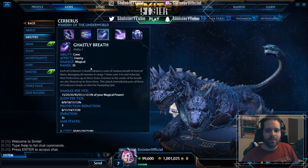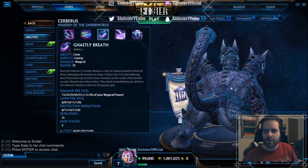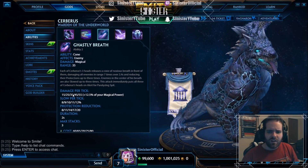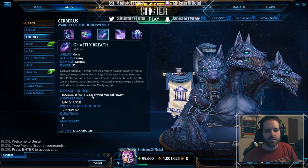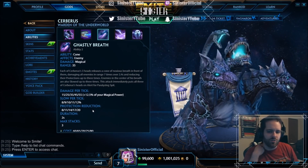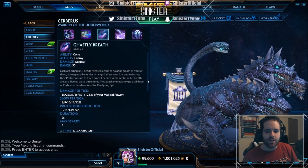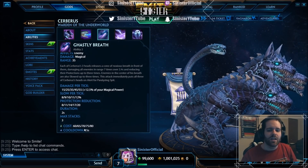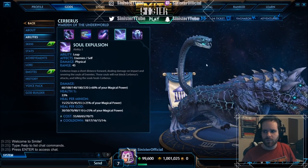Enemies in the center of the breath are slowed up to three times as well, similar to Nemesis's cone. Damage per tick scales from 15 to 55 plus 12.5% magical power. The slow scales from 8 to 12, protection reduction from 8 to 20, with a duration of 2 seconds and max three stacks. It costs 60 to 80 mana with a 15-second cooldown, so his cooldowns are on the higher side, but his abilities look strong.